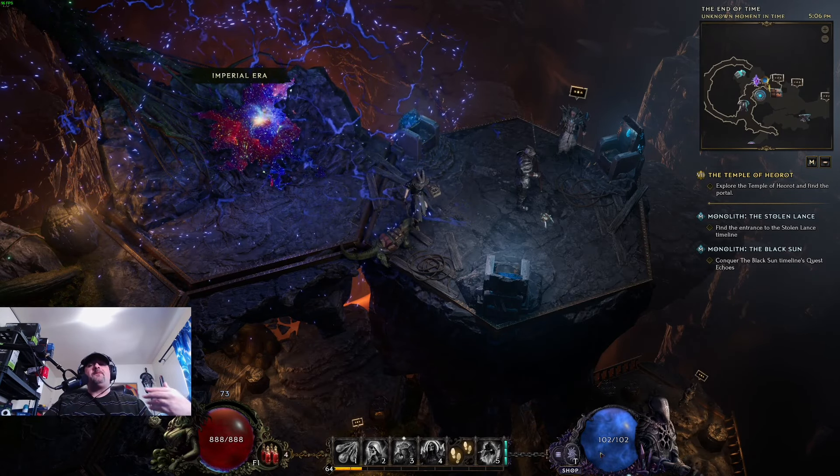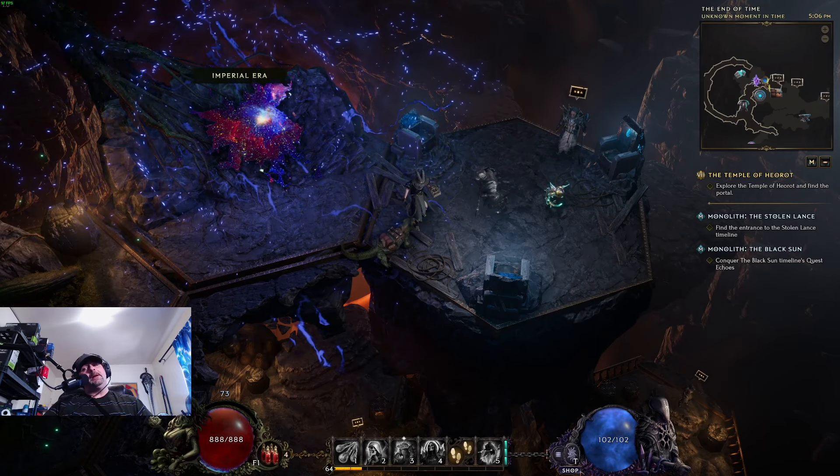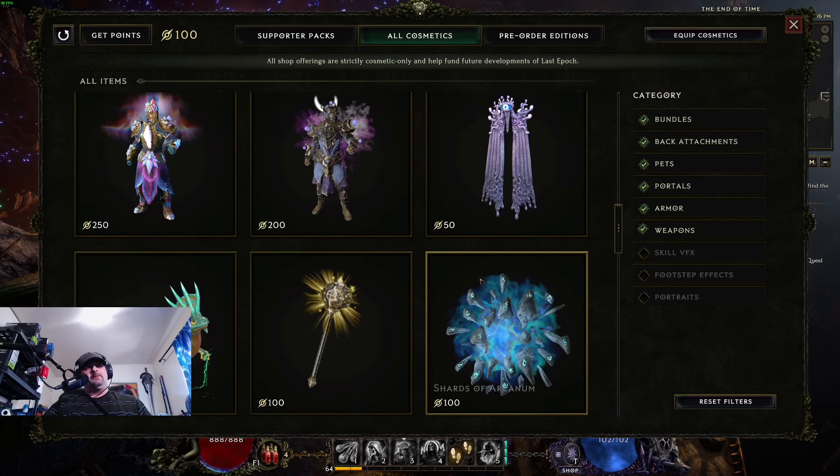To find the shop for the cosmetics, if you look right below your mana pool, there's a little button that says shop. If you click that, it'll open up your shop and give you access to all the cosmetics that are available for purchase.